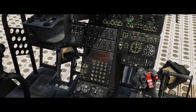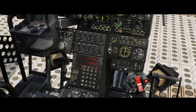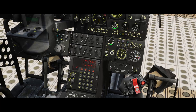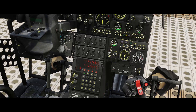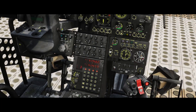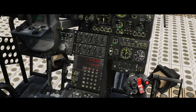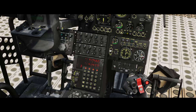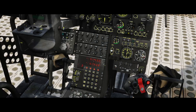We can also copy waypoints while we are on the ground. We could go to waypoint 2, hit the Gel button, hit waypoint 3, and enter — and now waypoint 2 and waypoint 3 are the same. What we can also do is take our current position in PP mode, hit Gel to copy that into the clipboard, go back to Butt, go to waypoint 3, and hit enter. Now our current position is waypoint 3.